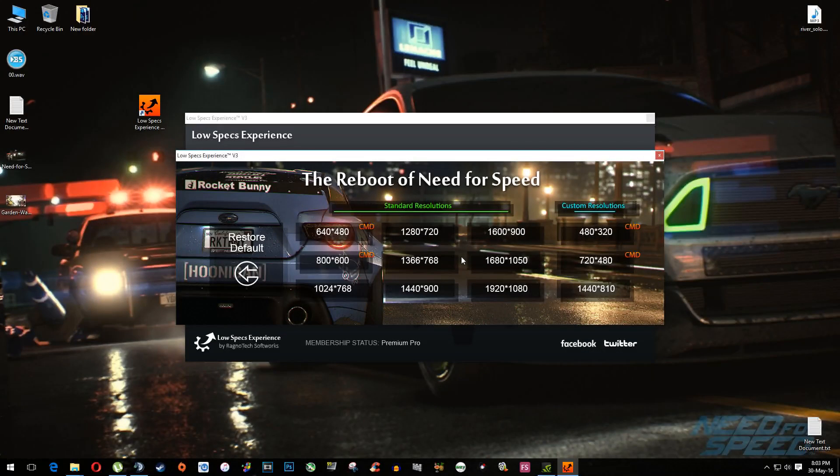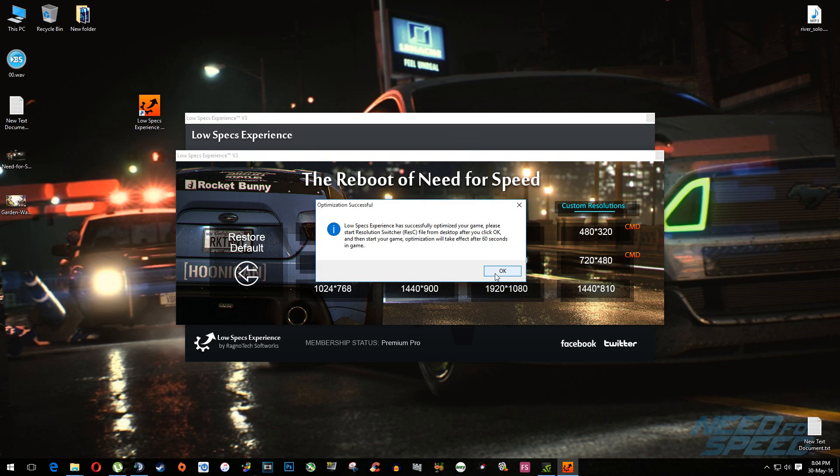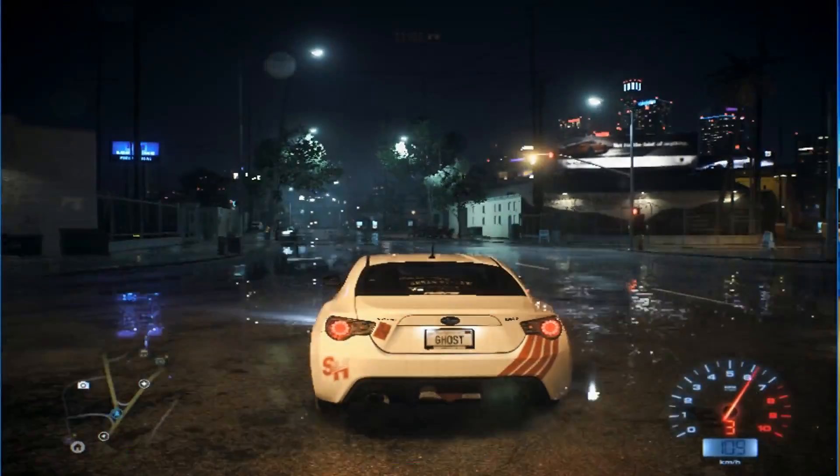Basically everything you need to do here in Low Specs Experience is to simply select the resolution you want to run your game on. It can go even as low as 480x320, but that's only good if you are using your mobile phone as your monitor — just kidding. For example, I will select 800x600 because we are aiming at 30-plus console master race cinematic frame rate of course. One more thing: if you selected one of the resolutions that require CMD and REST switch to operate normally, don't forget — for Lord Gaben's sake — to start it from your desktop. Just start it and then minimize it. After that, start your game.